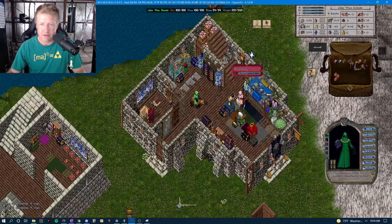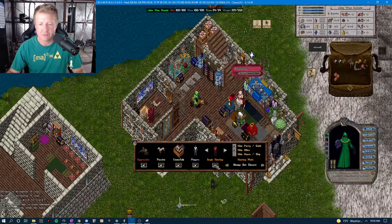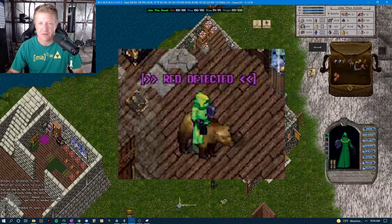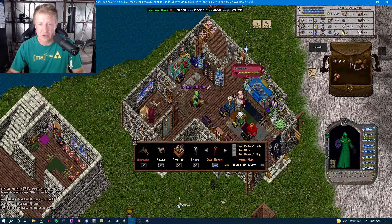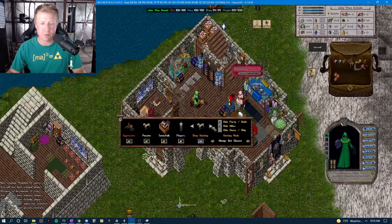I've still got my red here. Now when I use the tracking skill and click 'Begin Hunting' — boom, right above my character a nice alert letting me know that there is a red detected. My auto tracking is working, and not only is it popping up down in the corner, it's also alerting me above my character's head.